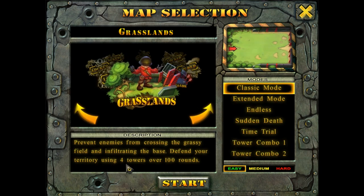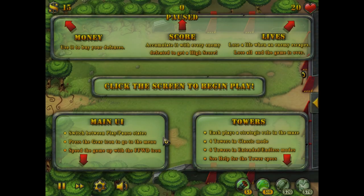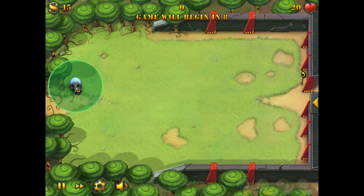Let's get started. We have four different towers to choose from and 100 rounds of gameplay. There's a nice layout here telling you what everything is — nice and simple. You lose a life when somebody makes it through your defenses and enters your door. Here are your towers, here is your UI. Click the screen to begin.